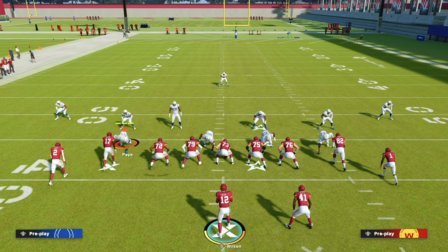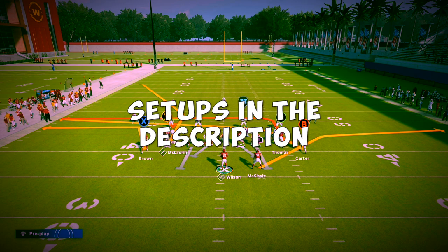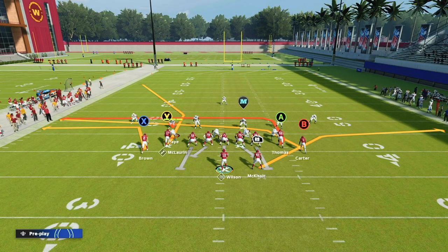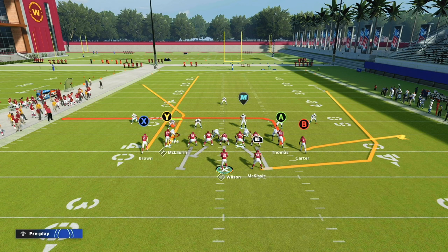The first play we're going to cover is Drive Corner. Drive Corner has one of the best corner routes in the entire game. The first setup is just a universal zone beater — it will beat every zone in the game. We're going to put X on a streak, put B on a flat route, and wheel route our RB. This gives us two very simple reads: the flat route and wheel route combination to the right side. If the user doesn't go guard that, we'll often have that wheel route for a huge gain.